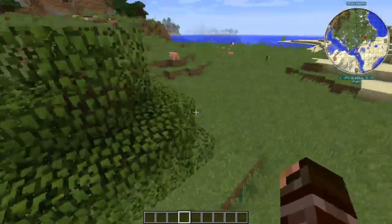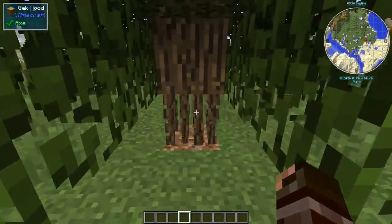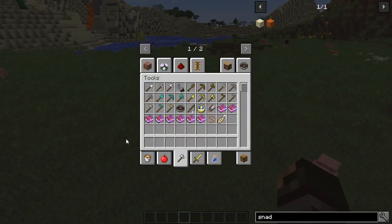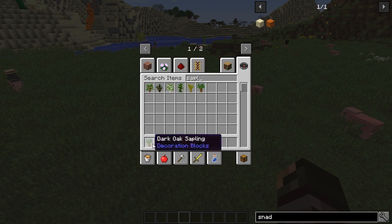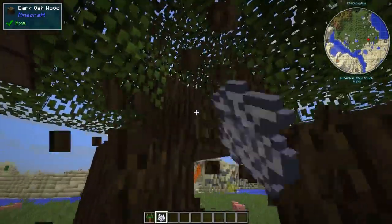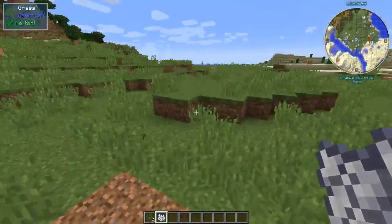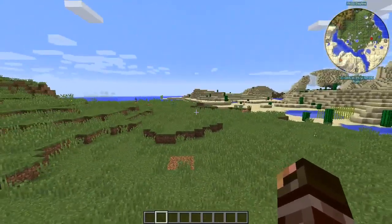Next we have the Fast Leaf Decay mod. This is useful just for convenience — if you break a tree, the leaves fall down really fast, and combined with Item Physics it looks pretty cool. It works with all trees. Let's grow a dark oak with bone meal and punch out the wood — as you can see the leaves decayed very quickly. That is the Fast Leaf Decay mod.